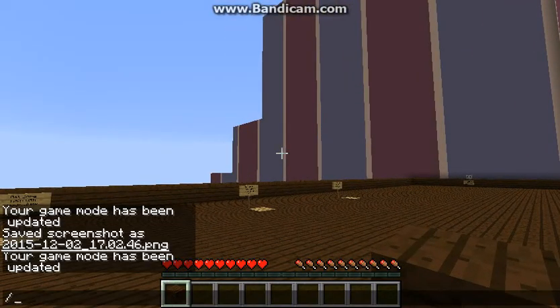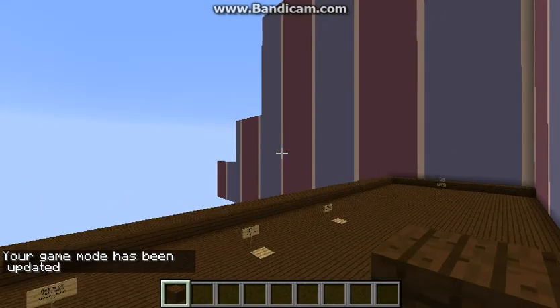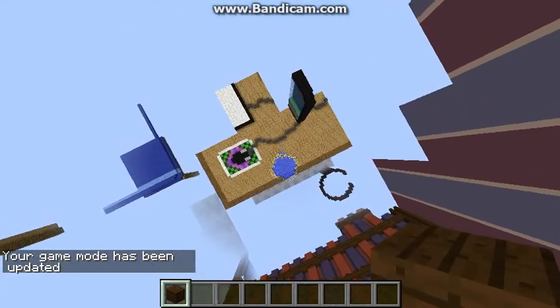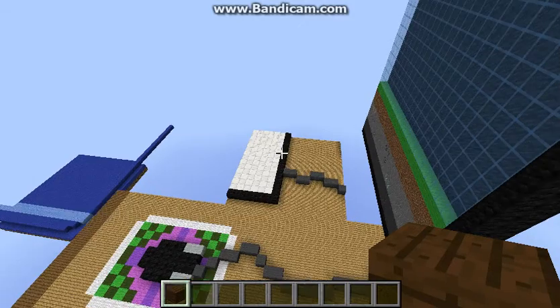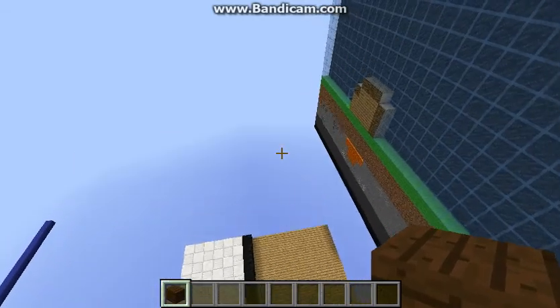I'll show you what it looks like around the map. So what you actually have to do to get into the water is basically jump and step on that pressure plate to get jump boost, then you have to go over here.